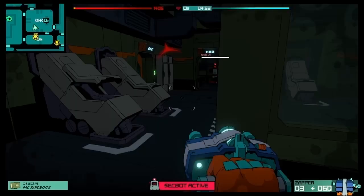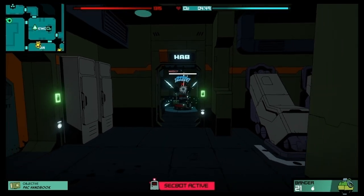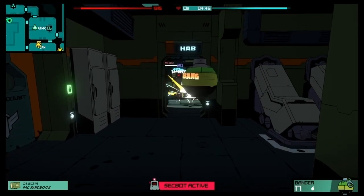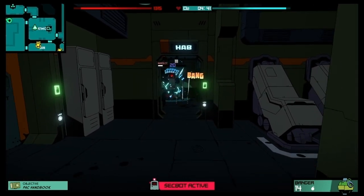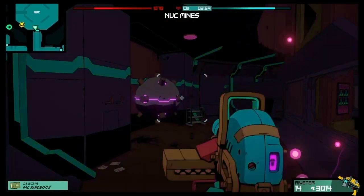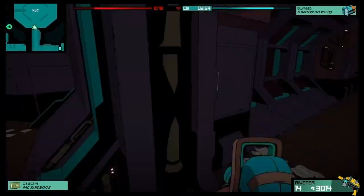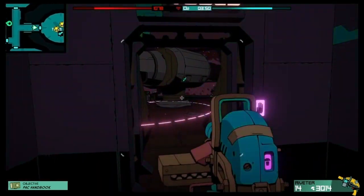Each ship has different enemies. Depending on what ship you choose you could have easy enemies, hard enemies, fast enemies or slow enemies. Once you gather all the materials you need from the ship you run back to the exit and that's when you can leave. I highly recommend this to anybody that likes roguelikes or first person shooters or just fun games in general.